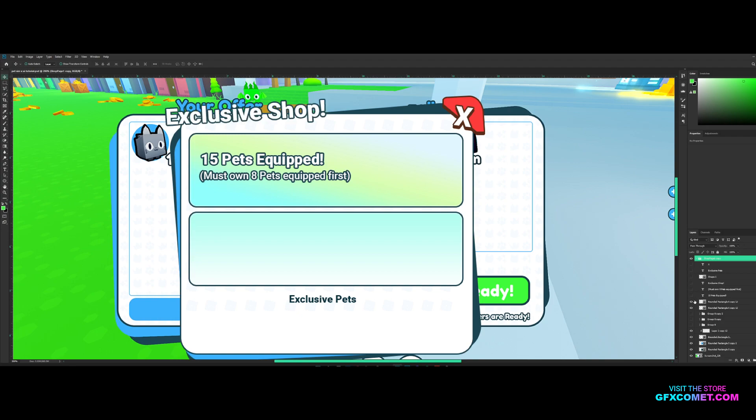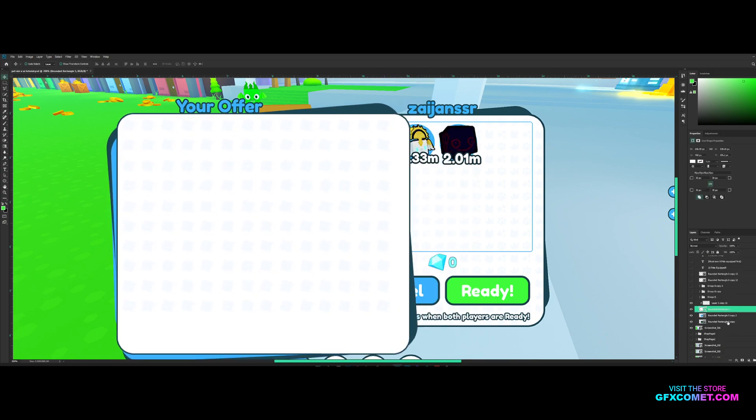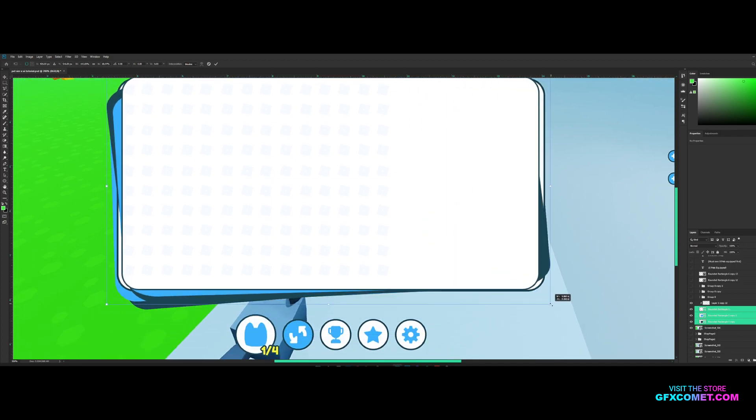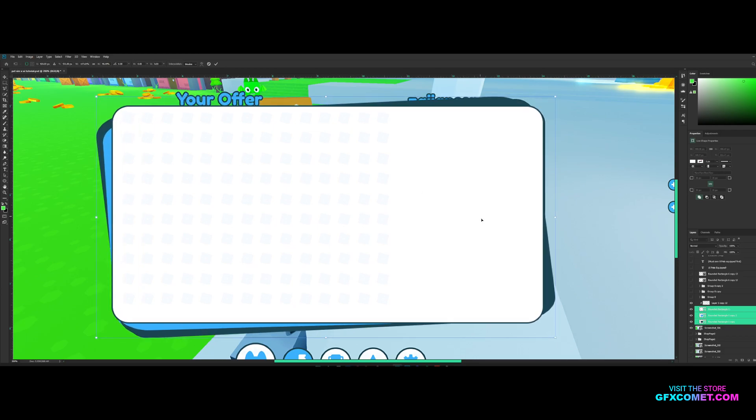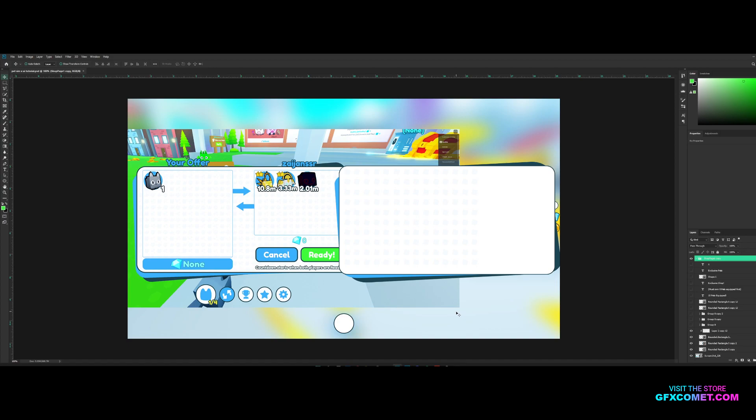You guys kind of already know the process of how this works, so let's not waste any time. Let me align this, Ctrl+T, and drag this over here. Since we're just going to be using these same techniques from the previous videos, I'm just going to put on some music and let you guys watch. If you haven't watched the first and second parts where I explain how we made these frames, go ahead and watch those and you'll get a good idea of what I'm doing here.